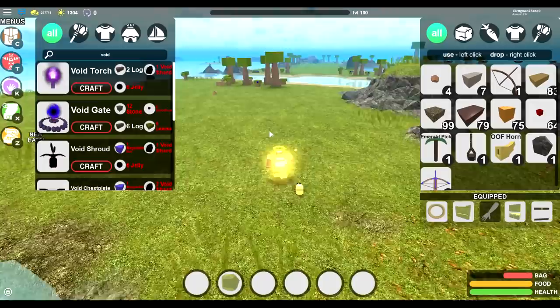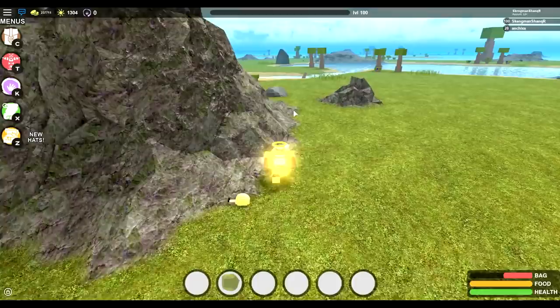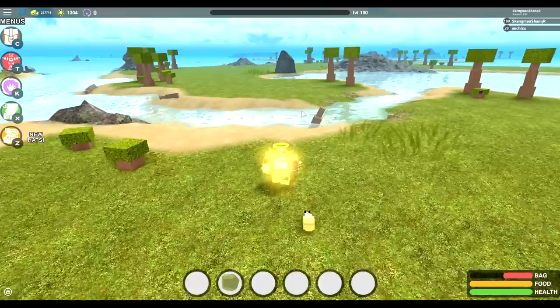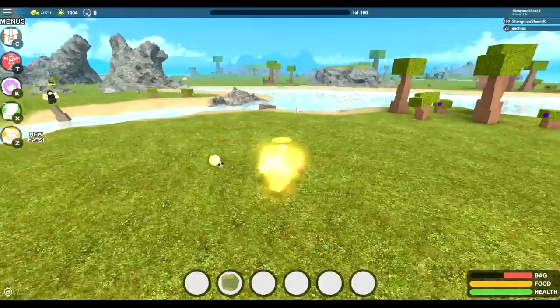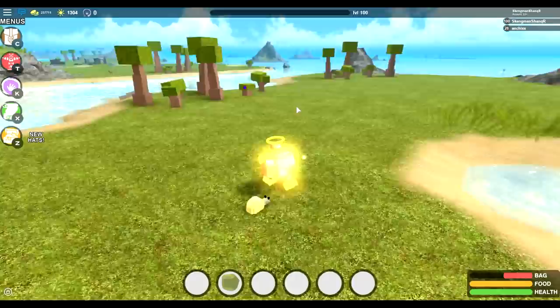I need 12 stone and 6 blood fruit to make the void gate. So once you actually make a tribe and have a team, the leader jumps into the portal and it brings the whole tribe into the void. So obviously we're going to go ahead and try to get into the void right now. I need to go collect all the stuff, and then we'll be able to enter the void. I don't think your members can jump through before the leader does, but we'll try it out.